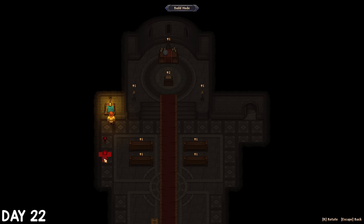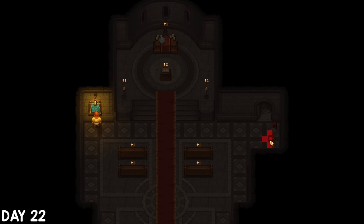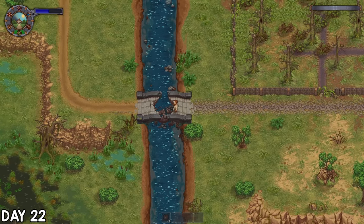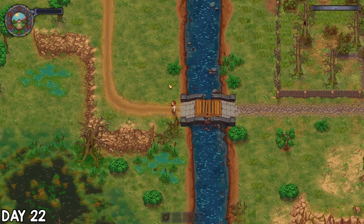I spent a bit of time confused by not being able to place wall candelabras — these need the next church upgrade to place them, so I don't really like that these come up in the menu before that point, but at least for now I can place more on the floor. I had a look at this broken bridge which needed way easier materials than I thought, so I gathered those up and made a very makeshift repair, crossing over to explore the new land.